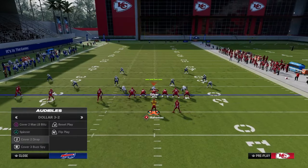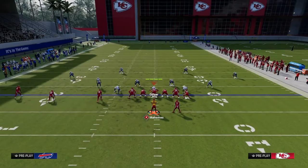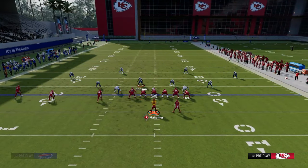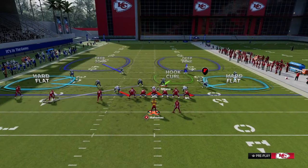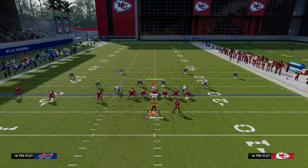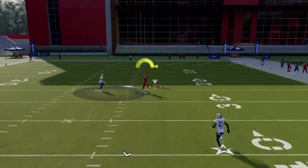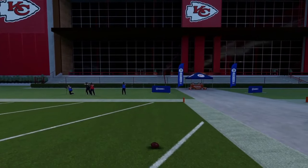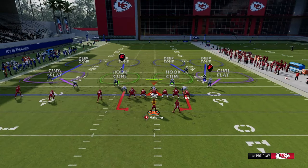Another defense you need to understand is double flat or double Mabel. They'll often man up the triangle receiver and then run double flat — a hard flat and a cloud flat, or a 5-yard purple and a 30-yard cloud. This is a very common defense. With the same basic setup — just zig and post the tight end — the deep post route cuts to the middle of the field and you wait for it to clear, then throw it all the way open for a one-play score.